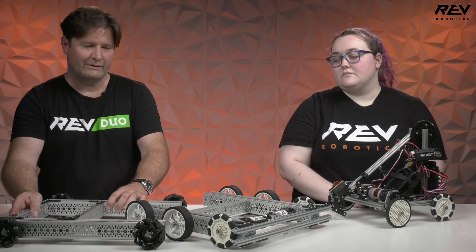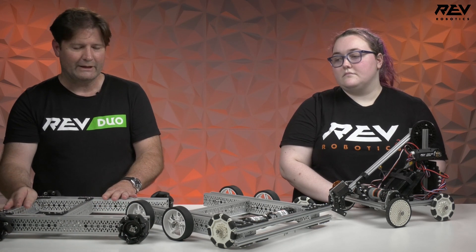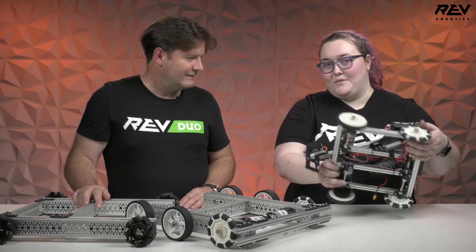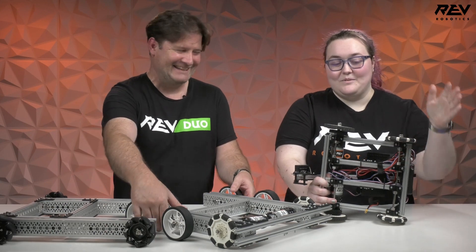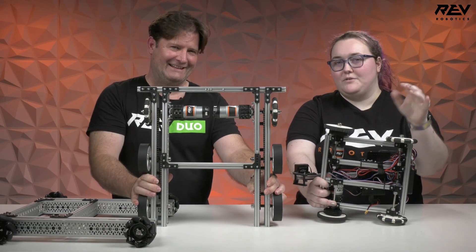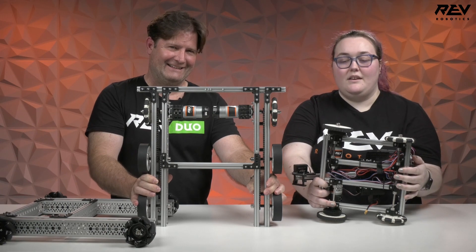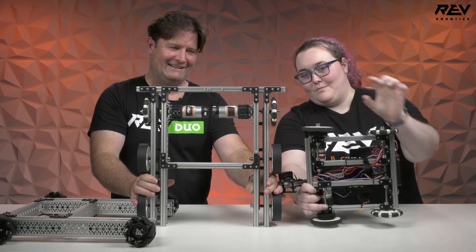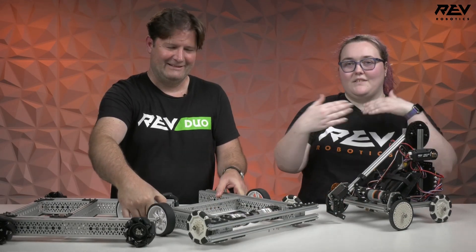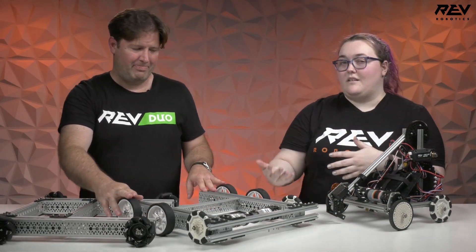A mecanum drivetrain gives you a little bit of strafing action, so a little bit more maneuverability. One of the other options to think about is to change the footprint of your chassis. Changing the footprint of your drivetrain is going to give you that little bit of extra wiggle room on that two foot by two foot grid of junctions. You can see here there's a pretty sizable difference, which could be the difference between you being able to turn around and line up that cone quickly, or not.